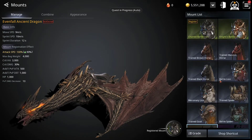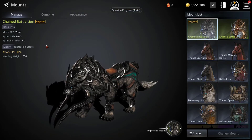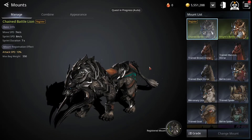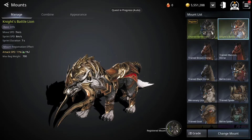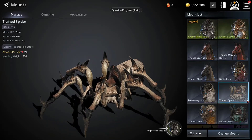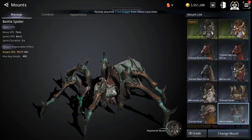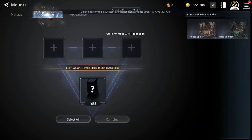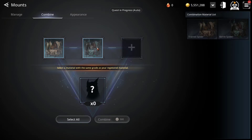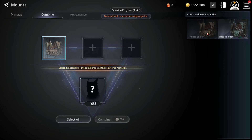When you get a mount it gets registered, which means you have it and it will stay with you. When you get more than one, the first one gets registered and the second one goes here, and you get it here and you can combine them. Unfortunately I only have two, but you place them here, or you can just select all by clicking this button.